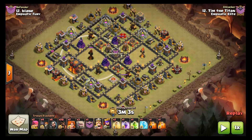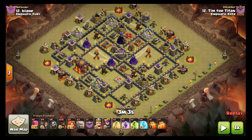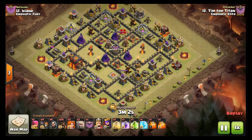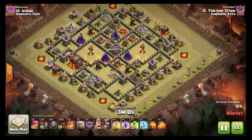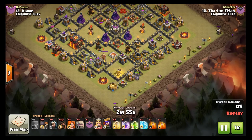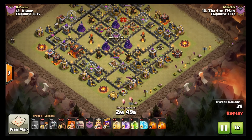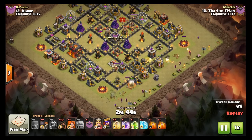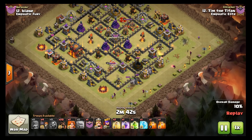Hogs will be coming up along this side — freezing and heal for the inferno, another heal for that cluster of defenses up there. He's got archers on the corner huts. First golem is down, second golem is down. Now all the wizards are starting to come in, so he gets his nice wide funnel established. He drops the third golem to make sure the expo is being tanked because he wants to break in right there.